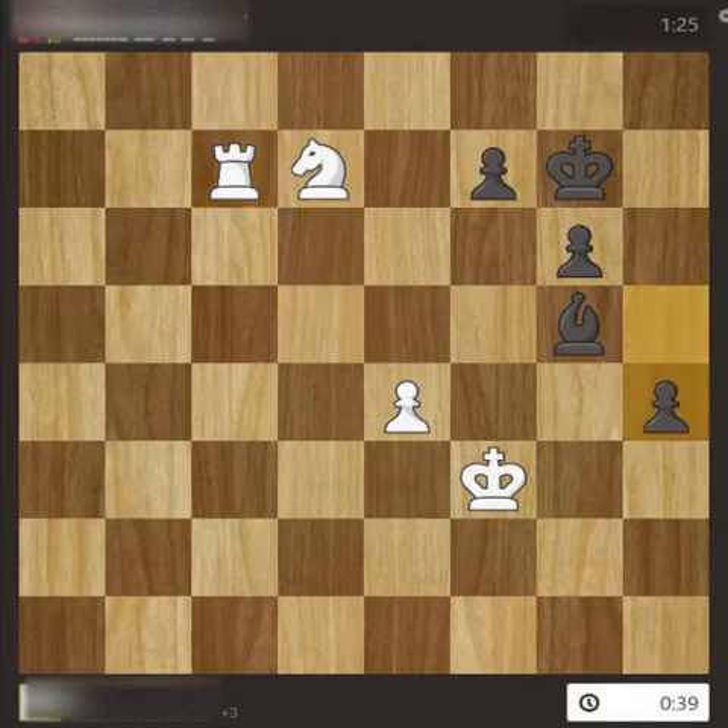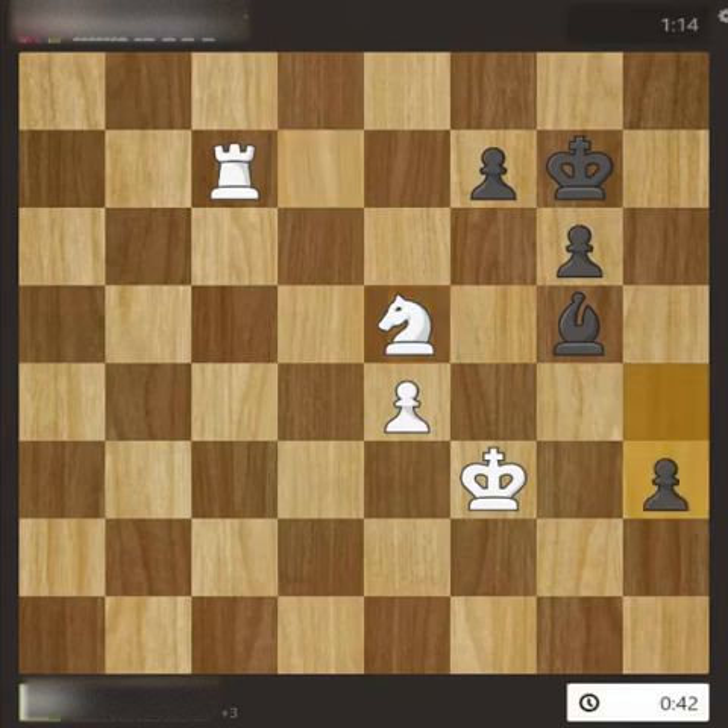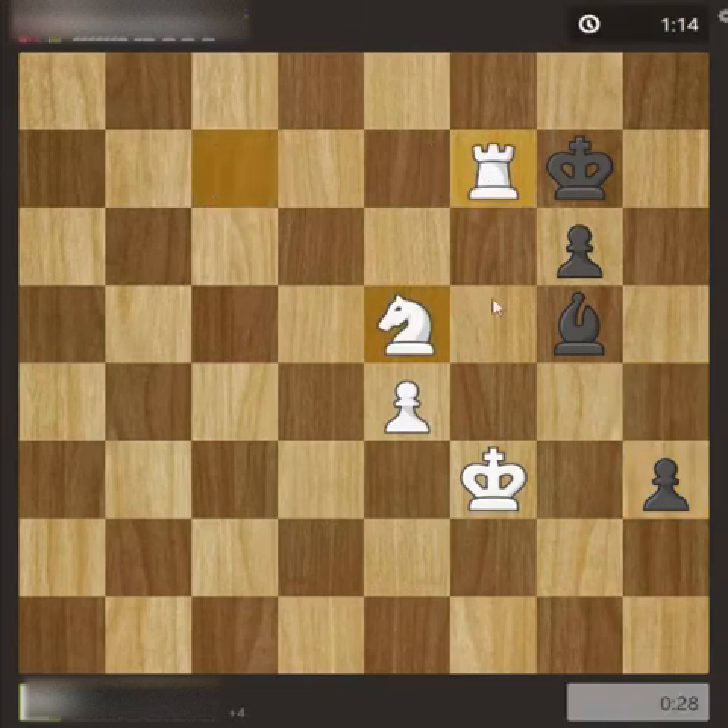I moved my rook and planned to move my knight to take the pawn. He moved, I did as per the plan, the pawn moved again. I took it with the rook so that I can have control over this file and my king can reach here in two moves. With the black bishop, he cannot support this square, and my king can move here in two moves if the pawn goes from here to here.